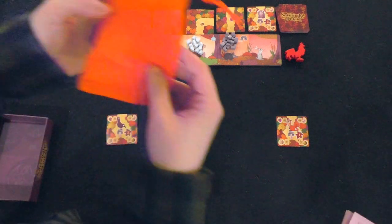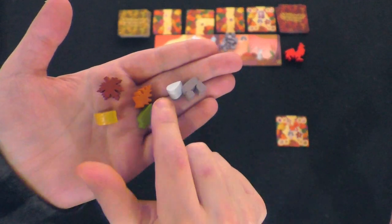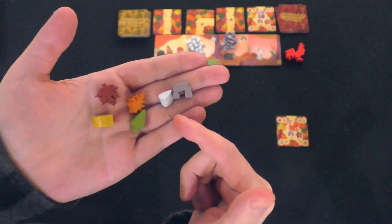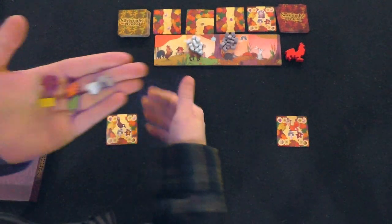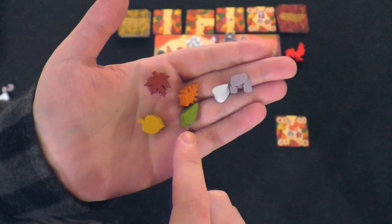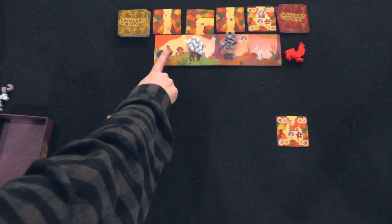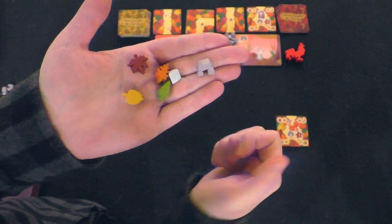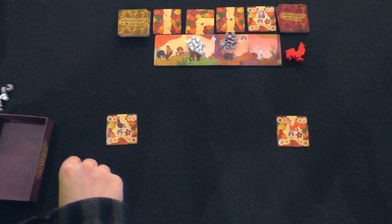The game comes with a baggie to hold your tokens. It comes with a bunch of gray tokens and water tokens. The grain shelter tokens allow your animals to store extra food. The water token can be added to a card to increase the point value of that food type. And lastly, these are just player markers used to track your score along the scoreboard. On the reverse side of this board is an actual score track.